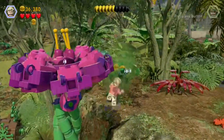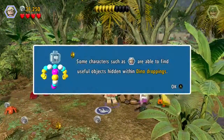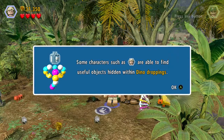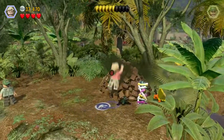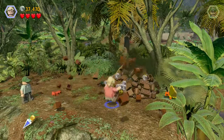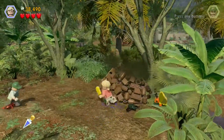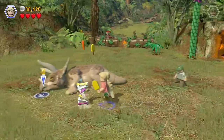There we go. There's more poop for us to dig through. Some characters, such as Dr. Sattler, are able to find useful objects hidden within dino droppings. That's Mr. DNA helping us out again. There's a lot of stuff in this dino dropping. We found the popsicle! Pretty weird that we're feeding a dinosaur a popsicle from poop, but okay.